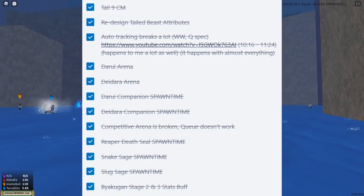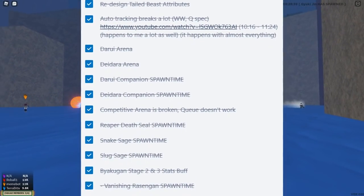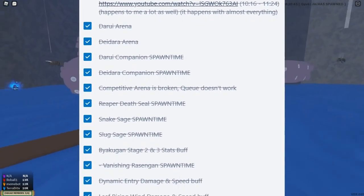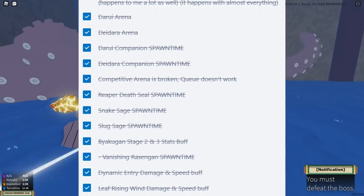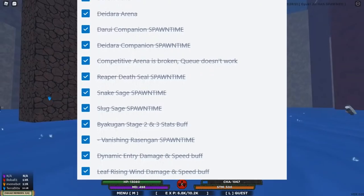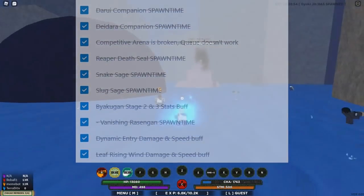Reaper Death Seal is coming to the game, as well as Snake Sage and Slug Sage. We also have Byakugan Stage 2 and 3 stat buff, and Vanishing Rasengan is coming to the game, which is pretty cool. We also have Dynamic Entry getting a damage and speed buff, and Leaf Rising Wind getting a damage and speed buff as well, which I'm very much looking forward to because I just got those two moves.